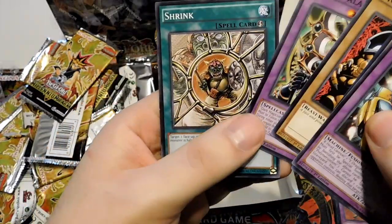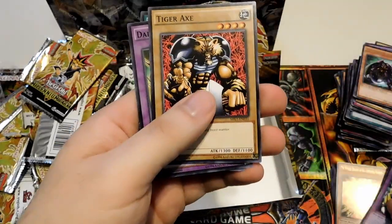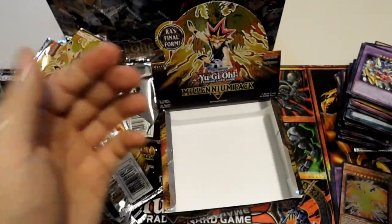Tiger Axe, Dark Paladin, and Shrink. Really happy that we grabbed that at the end. So that's that.